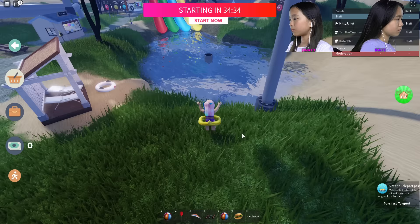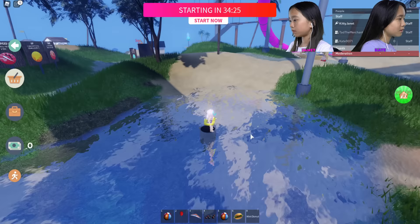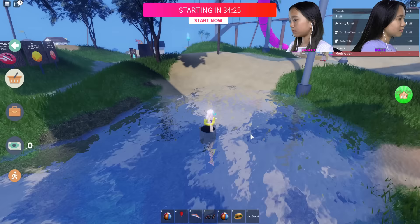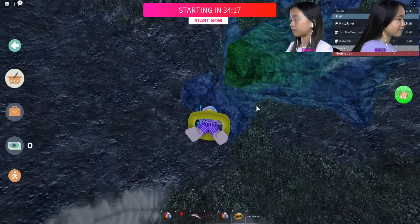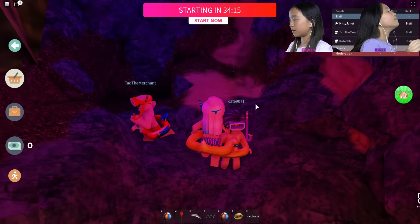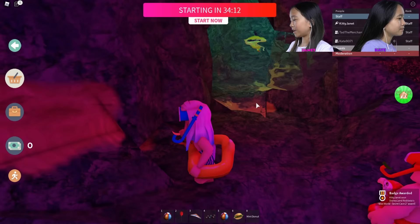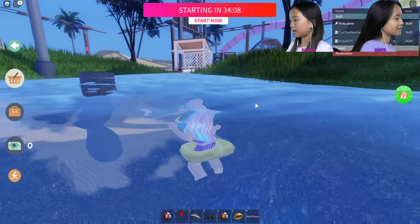It's a cave! We got a badge — Secret Cave One Award! So there's more than one cave. I found it — it's underneath the water! I'm gonna try to shoot my lasers upward. I found it — Secret Cave Two Award! It said GGs!